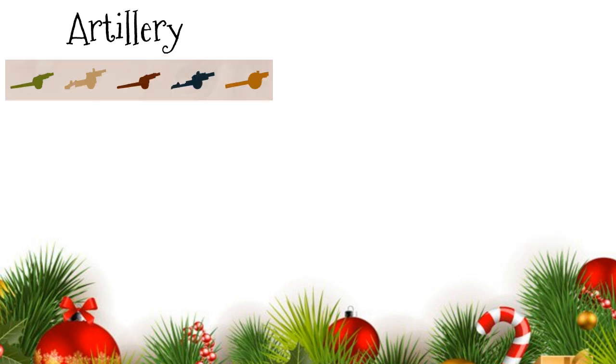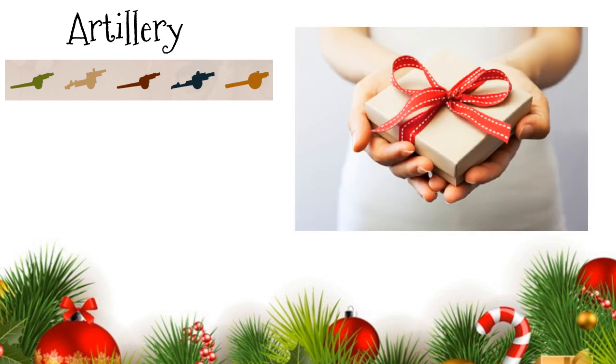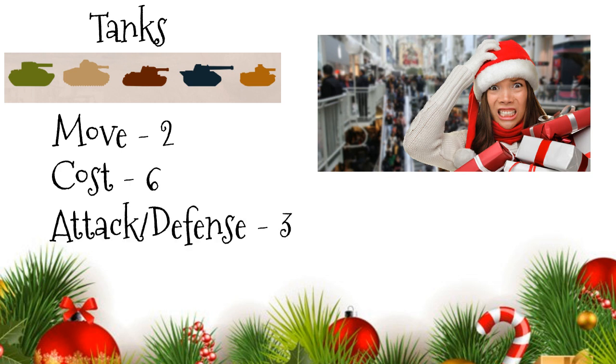Artillery are like your wife or supportive sister, who give advice to family members about what gifts to get for each person. Finding the perfect gift for someone is an art. Artillery boosts the hit value of infantry up to two. Tanks are the last-minute shoppers who fail to do any shopping until the day before Christmas. They have an extended movement range, dashing around to try and find places still open on Christmas Eve. They end up spending a lot more money, but their gifts are decent.